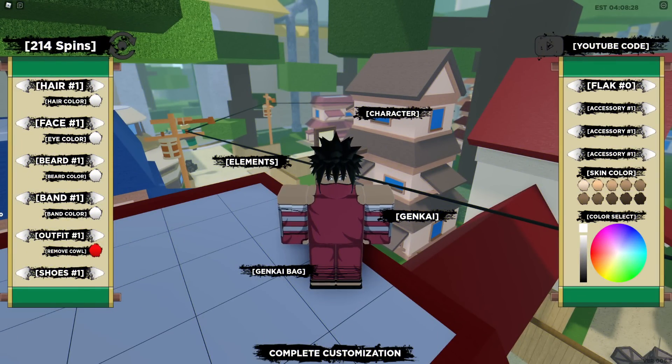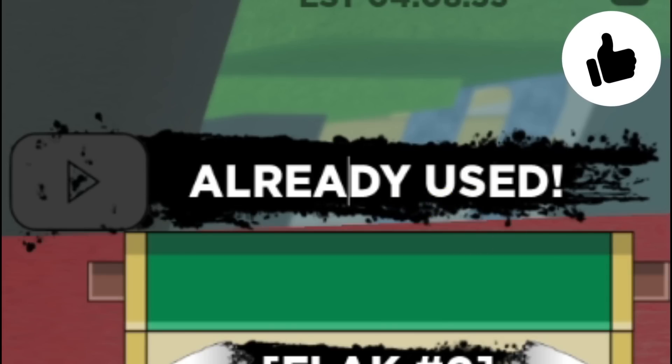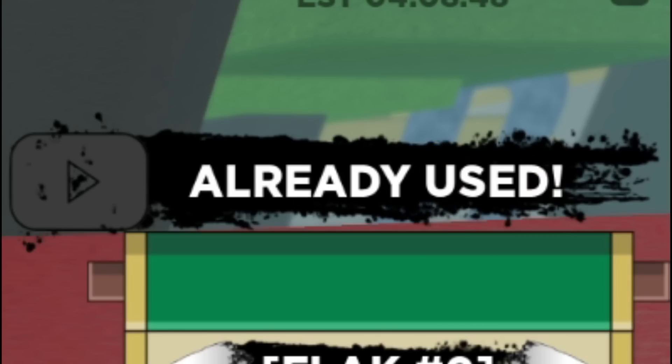Anyway, let's go ahead and get on into these codes. First code today is going to be code P. What I'm going to have to do is put it in without the exclamation mark — do not put a space in between the free and exclamation mark. Redeem the code with the capitals like me, and as you see it's all used.